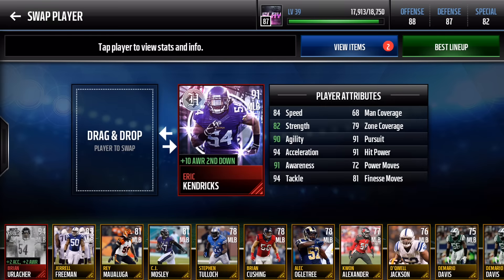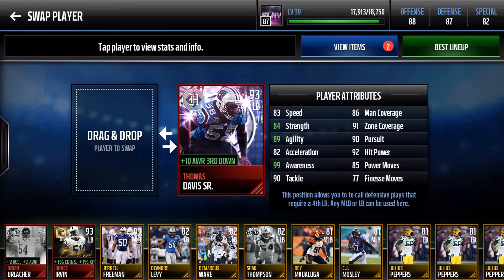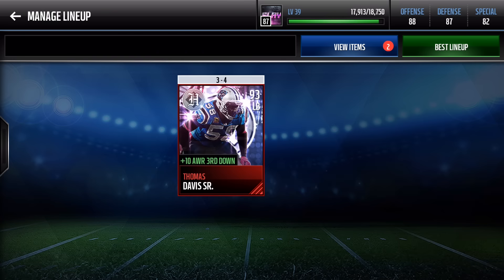Eric Kendricks is one of the headliner players — we have four or five headliners on this team because of their stats. He gets plus 10 awareness on second down, 91 awareness overall; his coverage is decent, tackle is really good, and his acceleration, hit power, and pursuit are top notch. Thomas Davis has 99 awareness — he apparently went to 107 overall awareness before EA capped it. 84 strength, 89 agility, 91 zone coverage, 86 man, 92 hit power. This dude will crush.